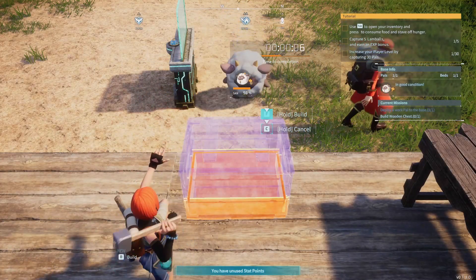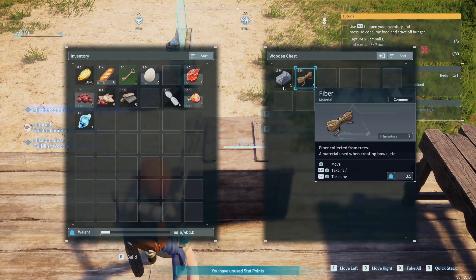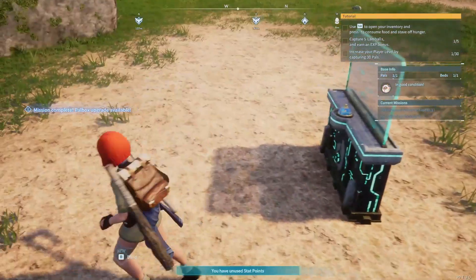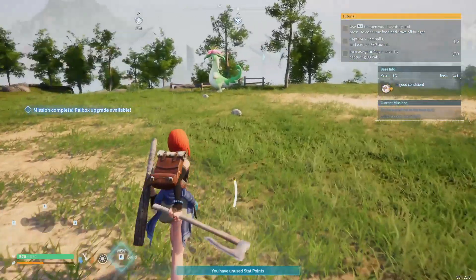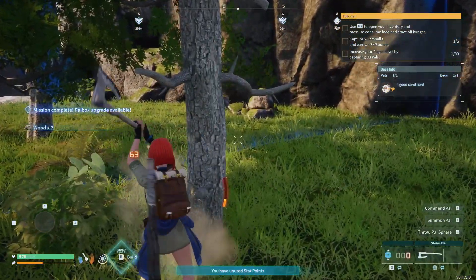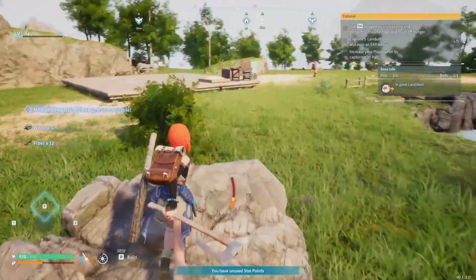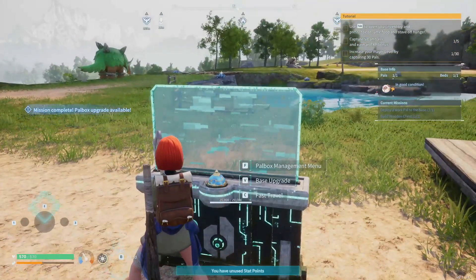Hey, look — a wandering trader! Nice to know his path takes him past my base. Now we can start storing stuff right off the bat. After we get everything stored, we can actually level up the base. I want that food. Let's go ahead and level up our base. We need a campfire because we've got to be able to cook food — that's why I haven't leveled up just yet.